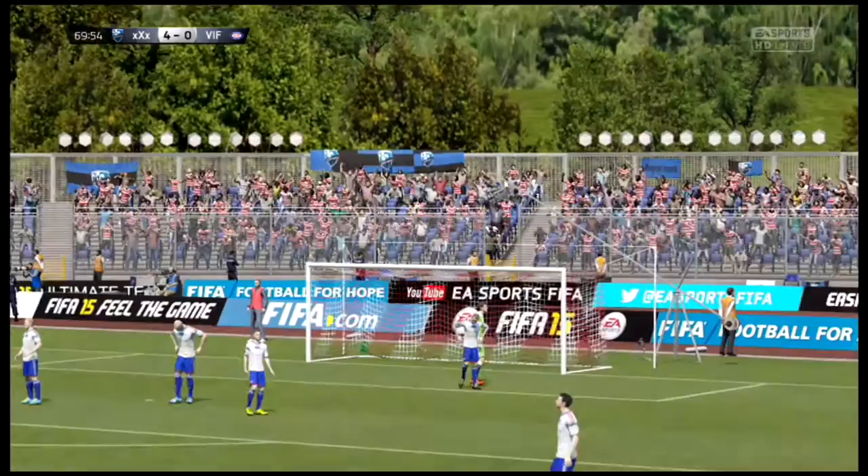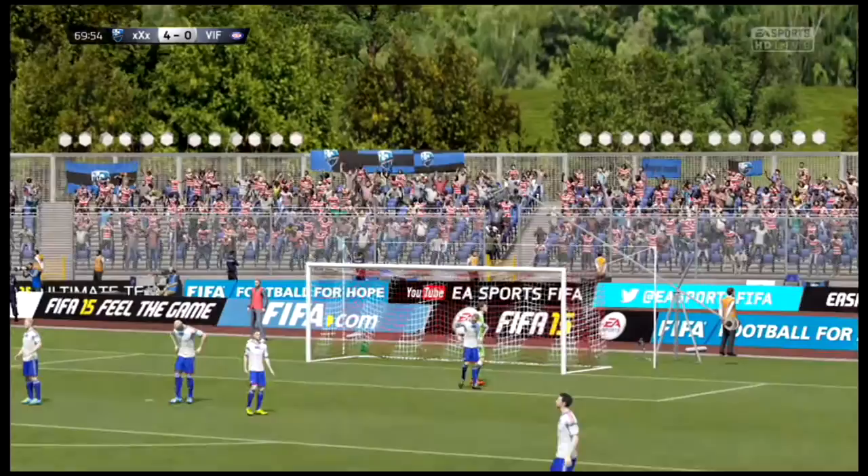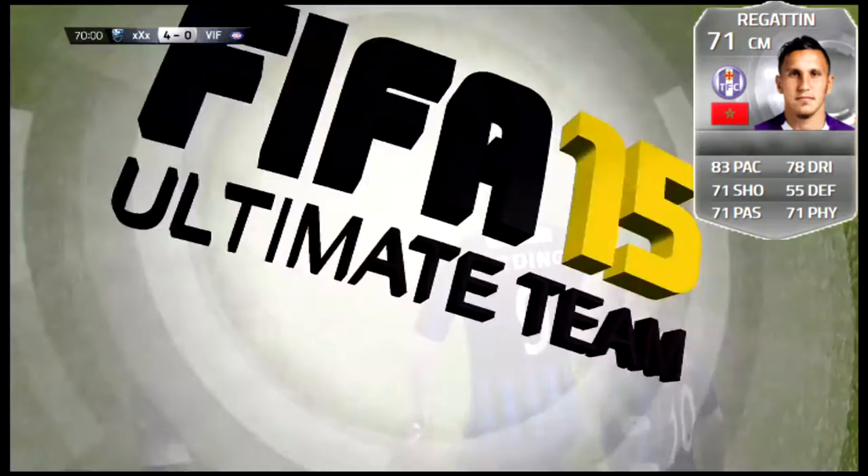Going into number 4 is going to be Adrian Reguetin from Toulouse in Ligue 1, also from Morocco. This card is an absolute animal from last year — I remember last year's card was just terrifying. Two beast silver center mids.